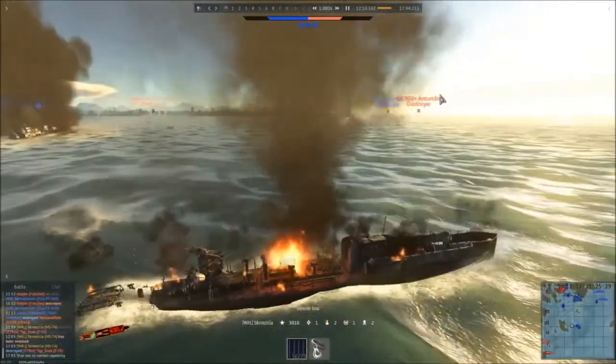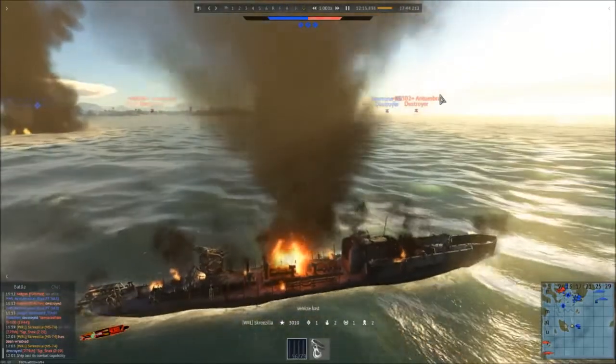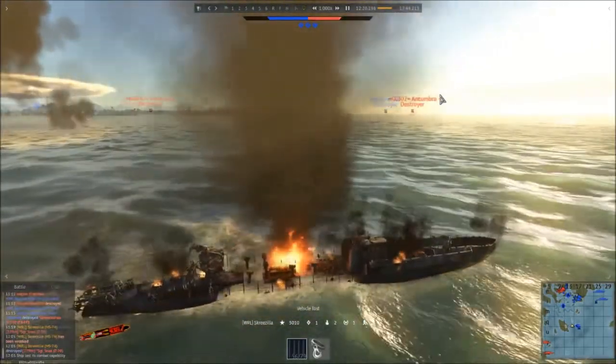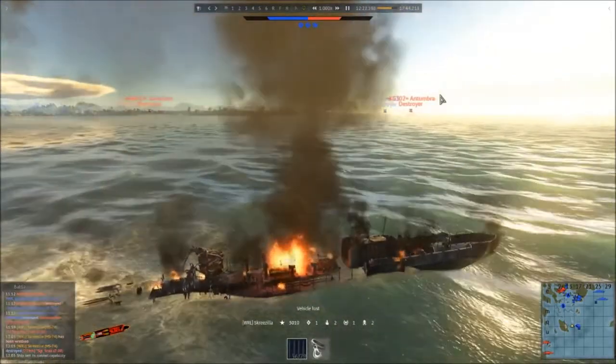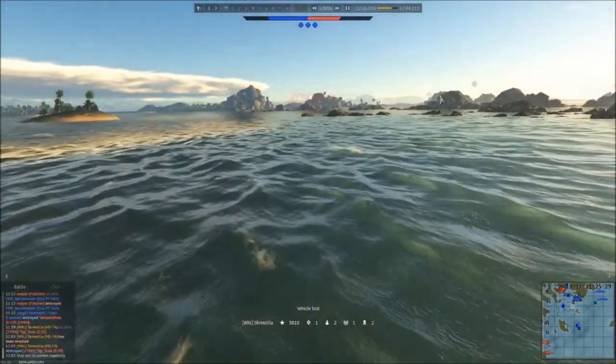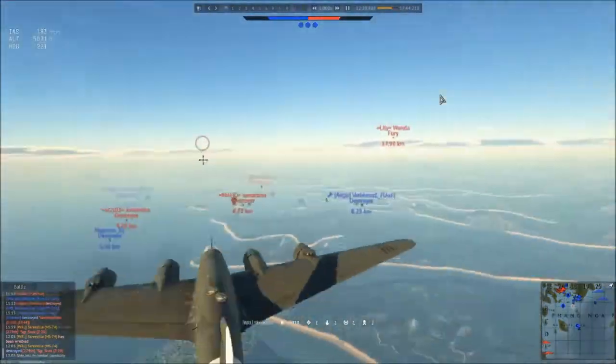Unfortunately with the Italian boats, the first torpedo salvo you fire — unless you get both on target — they're not going to be enough to take out a destroyer. So ideally you need to use those rear torpedoes to do much damage, and that can be a little bit annoying.